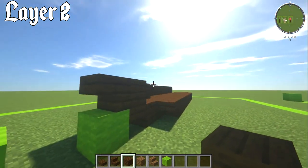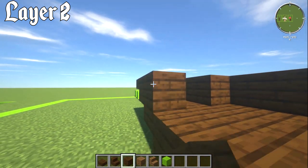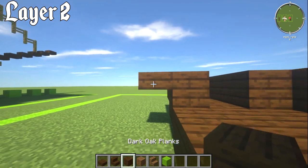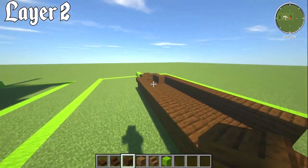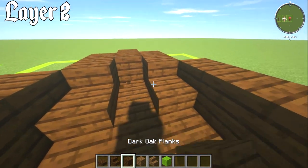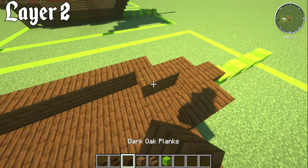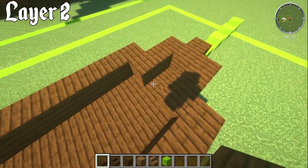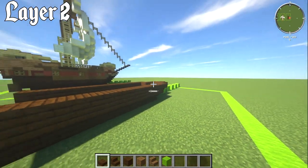Do the same on the other side: place a slab, two blocks going back, an upper dark oak slab on the side, then nine dark oak planks behind it. You can knock out the interior blocks and put in slabs if you want, but I keep them as full blocks since you can place a chest or barrel on top more easily.